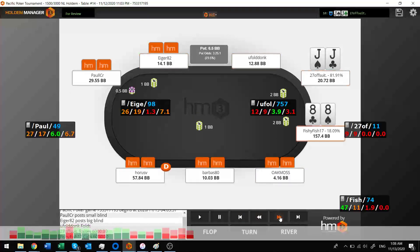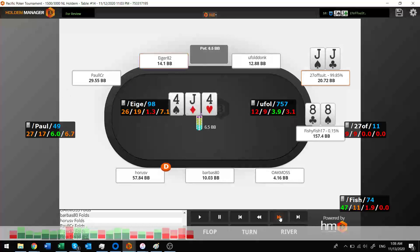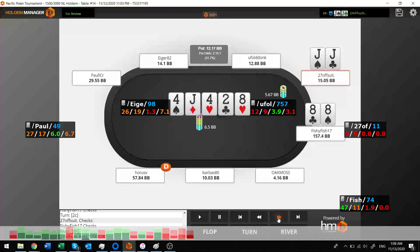Now I've got jacks — raise from early position, get called by the eights. I've got 20 big blinds and I smash the flop — I've got a full house. I check it, obviously. There's no way for him to catch up to me, so I let it go all the way to the river. The river comes and absolutely coolers this guy. I make a pretty decent-sized bet, almost a full pot, and obviously he jams. That was a sweet, sweet hand.